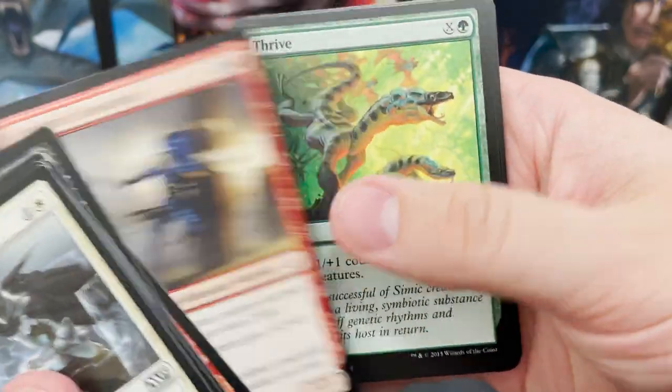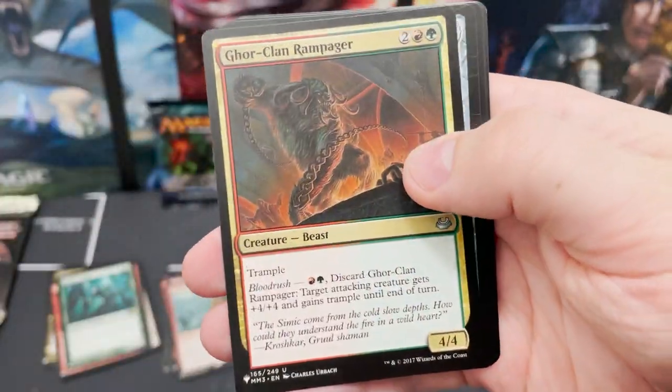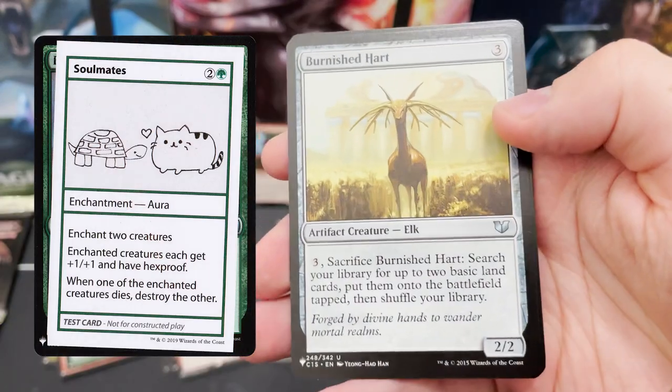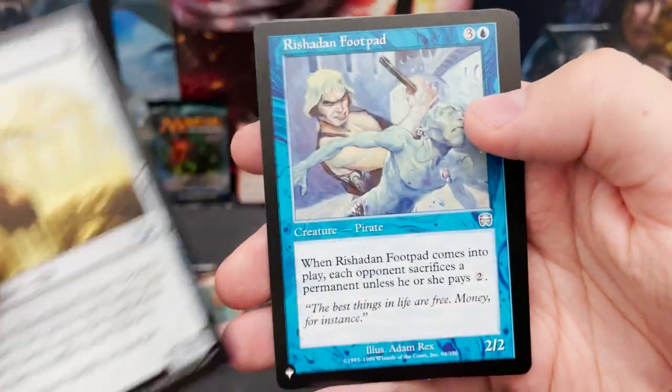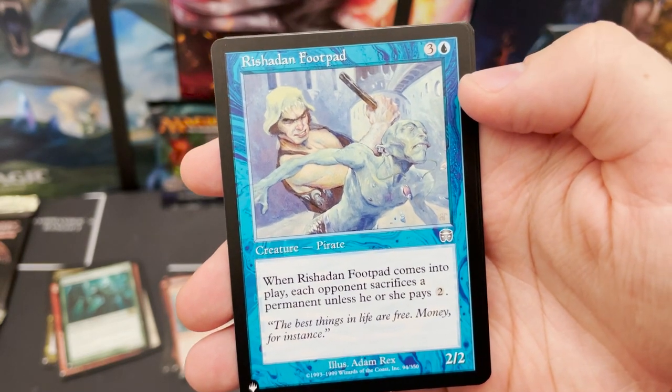There's one I can't remember the name of — I'm pretty sure it's a green one, like two animals hugging or something, and that's worth a lot. I'll have a look when I'm editing and pop it on the screen.